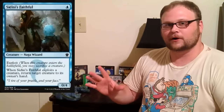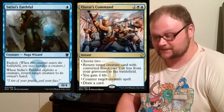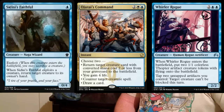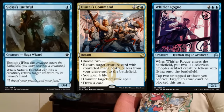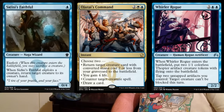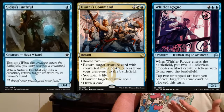One deck people are talking about is Blue-Black Dimir Aristocrats, sometimes called Espercrats when it splashes white. It often plays Sidisi's Faithful, Ojutai's Command, and almost always Whirler Rogue. Those are the three blue cards that make Blue-Black Aristocrats a real thing. Ojutai's Command is great for getting back Zulaport Cutthroat or another utility creature to put you back in the game.